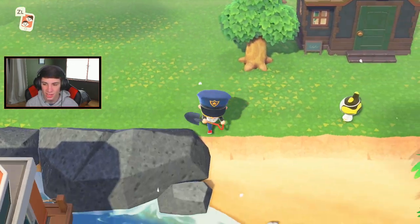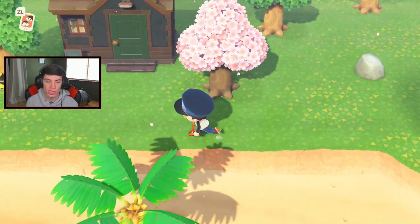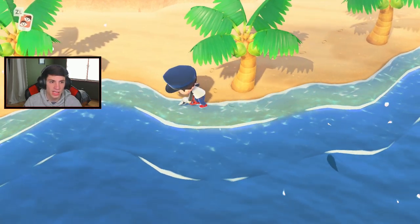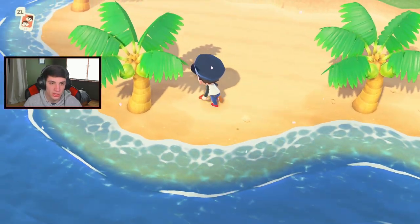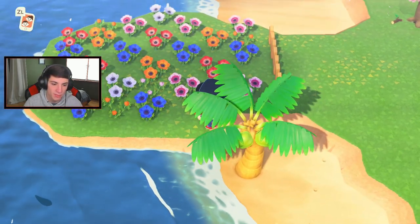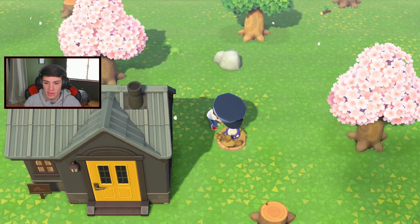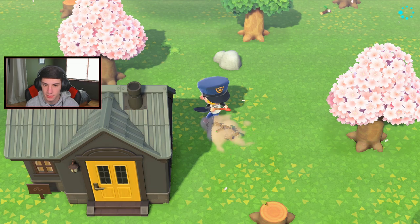I'll talk to the little skunky poo in a little bit. I'm gonna head down to this short beach - any shells or bottles? Nope, we got one shell. Shells have been stacking up since I haven't collected in like a couple days. We got some flowers - oh, a purple flower! I'm trying to get blue flowers. Here are a few stumps - any bugs on the stumps like the jewel beetle? Where you at jewel beetle? Show me a fossil - yes sir, let's get it!